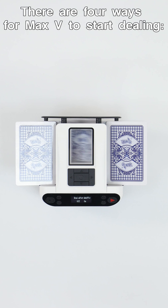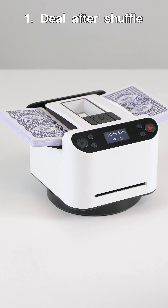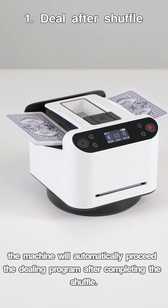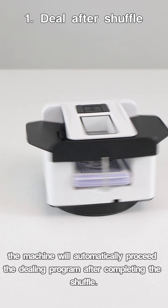There are 4 ways for Max 5 to start dealing. Option 1: deal after shuffle. When this function is enabled, simply press the shuffle button, and the machine will automatically proceed with the dealing program after completing the shuffle.